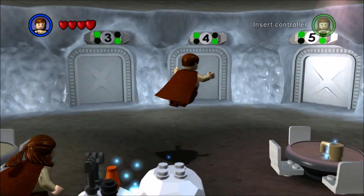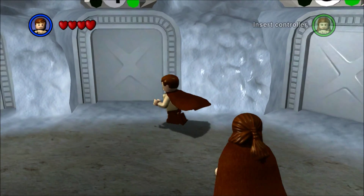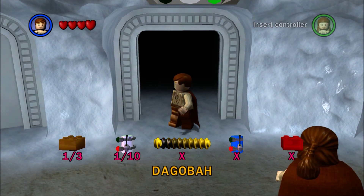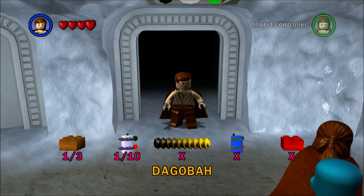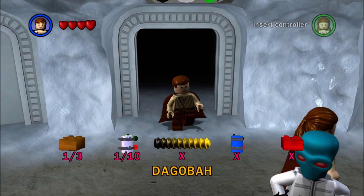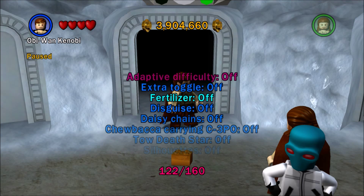I am going to go in here, and we're going to give the Dagobah mission a try, which is that one. I need nine minikits, I need the True Jedi Stud Counter, and the Power Brick. So this is going to be very interesting. But before I go in there, I've got to remember to turn on all of my extras.